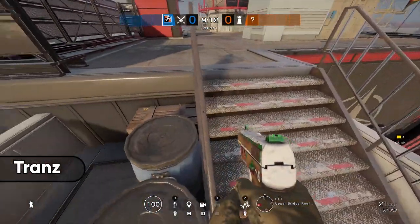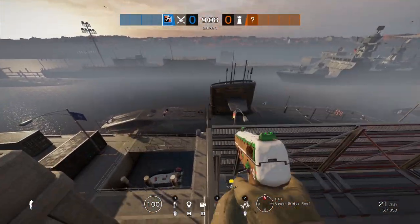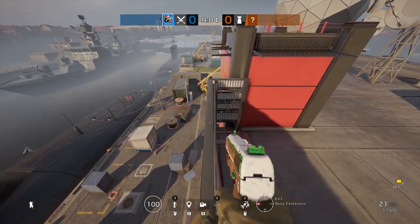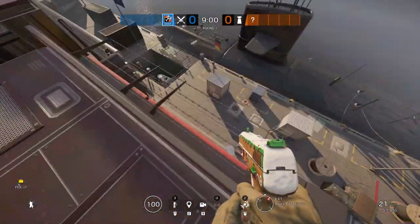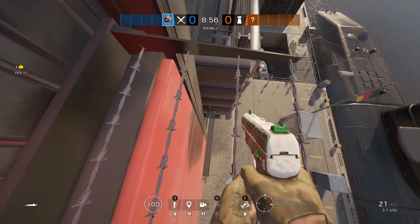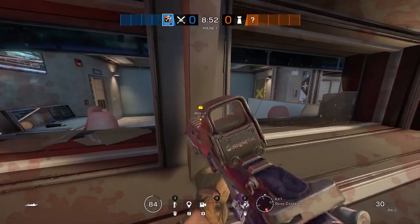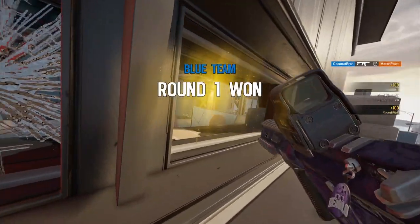If you've been anywhere near my social media in the last day then you've probably seen this amazing new spot that Tran showed me using the new ledge trick. With the new season there was an interesting change that allows you to prone on small surfaces, and you can do this to get all kinds of amazing parkour or sneaky spots. I'm going to be showing off a bunch in this video, and if at any point you want to jump to one that sounds interesting, I'll have timestamps down below.